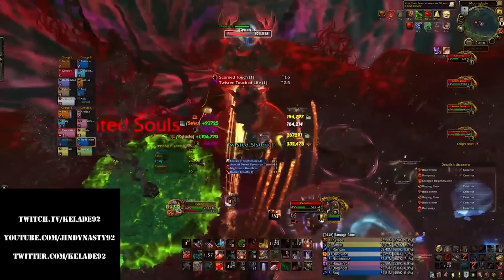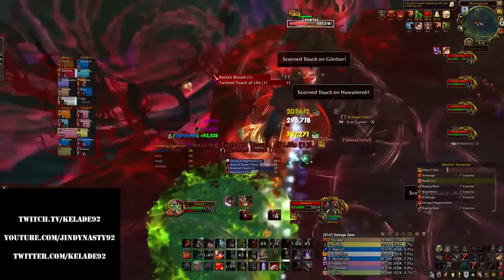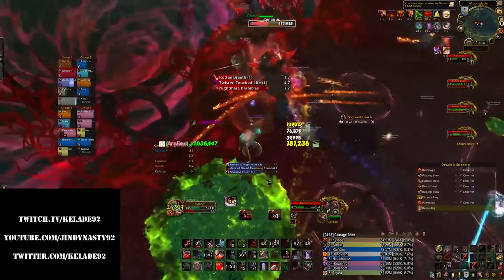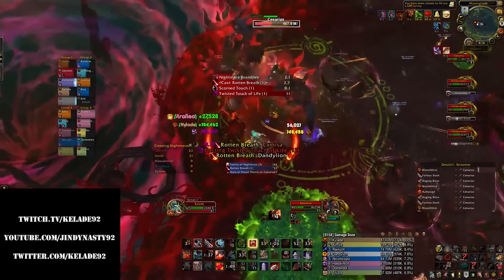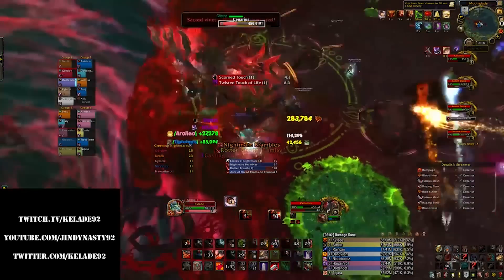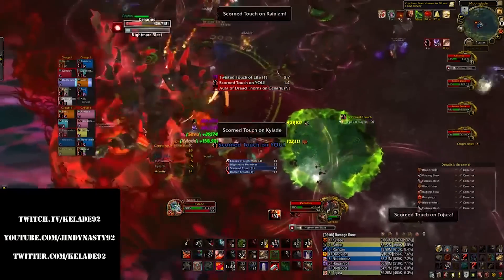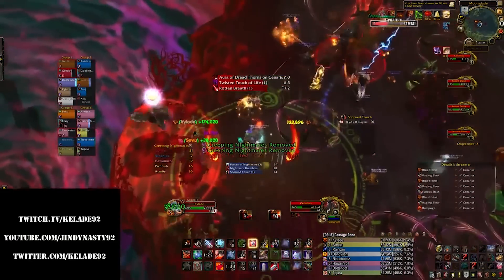When you first try out the new talents and build, it might feel clunky at first since your Enrage uptime will have dropped. I went from around 75-80% Enrage uptime to 55-60% Enrage uptime. This will be solved with our tier pieces and Convergence since those will vastly increase our Enrage uptime, but it definitely does not feel good at the moment. Enrage uptime is even worse for consistent AoE and execute phase, making it feel even worse since Enrage is kind of a feast or famine ability — the more enraged you are, the easier it is to stay enraged.